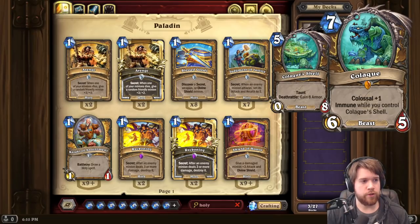We're starting with Kolak, a Druid Legendary. It's a 7-mana 6/5 Beast with Colossal +1, and it's immune while you control Kolak's Shell. Colossal +X means you summon X copies of a specific token — in this case, one copy of Kolak's Shell, which is a 0/8 with Taunt and Deathrattle: gain 8 armor.